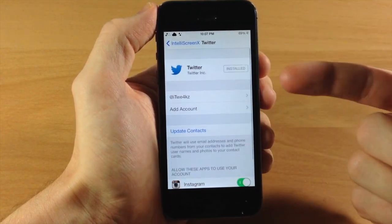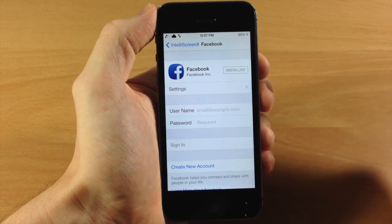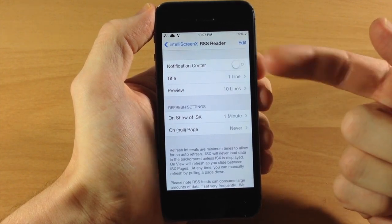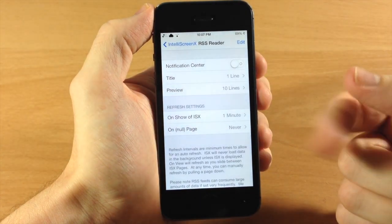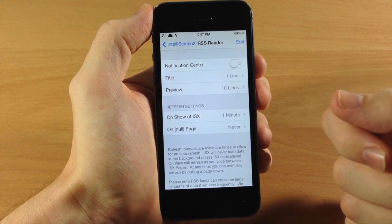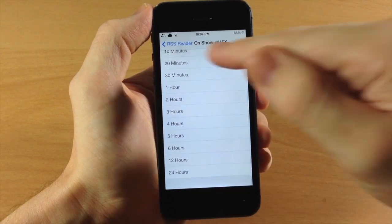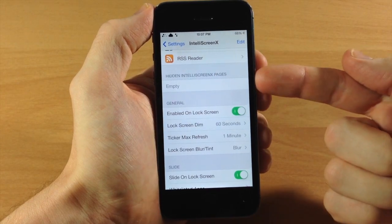Tapping on Twitter shows your Twitter handle with not much to configure. For Facebook, if you don't have it set up you can do so right here in the IntelliScreen X settings pane. You also have your RSS feed — you can make it show in your notification center, change the title to one line, set a preview, and adjust refresh settings from never all the way up to every 24 hours.